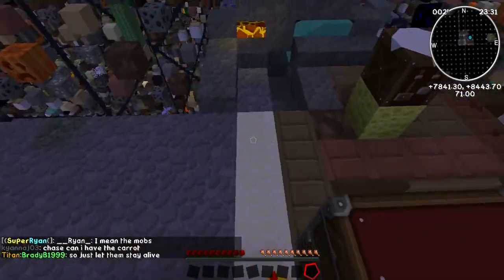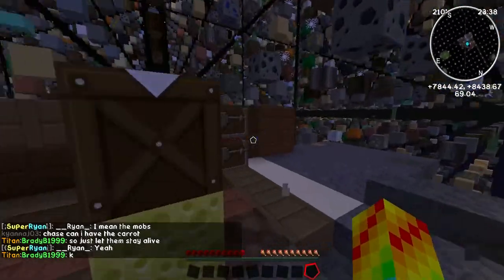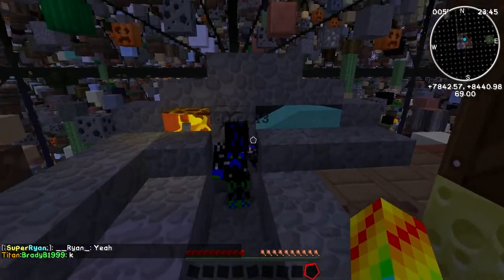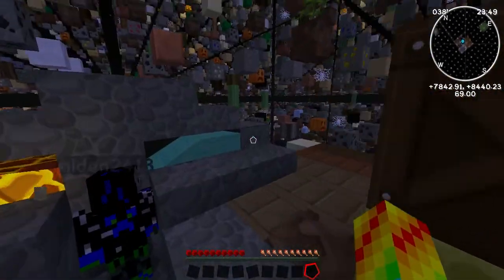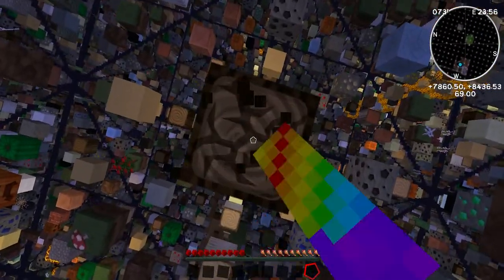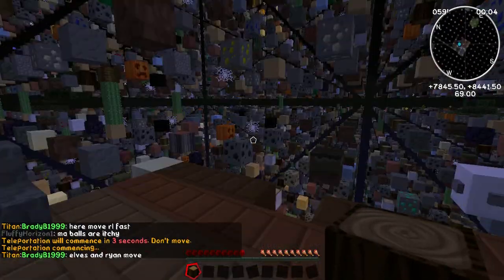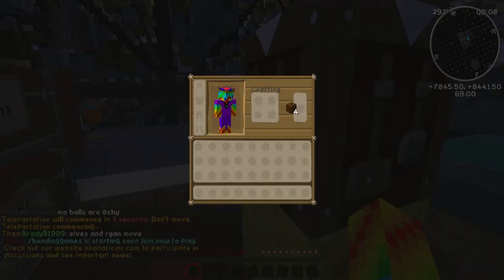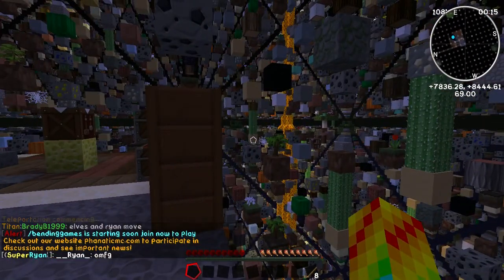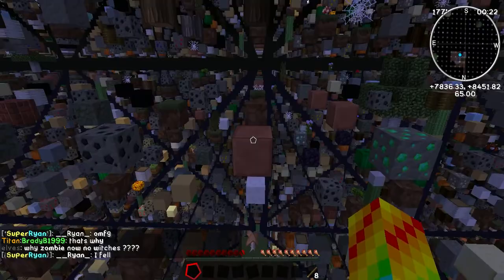I'm guessing this is gonna be like our main base. Is the cobblestone generally inside of it? Yeah, why not? Makes me feel safe. Can I have three cobblestone when I get back to the base? I'm gonna punch some wood. We still gotta make a tree farm. Yeah, we do. I can't find any saplings, though. Dude, there's a sapling right in front of our base. Really? Where? Behind the wall that you covered. Okay, now I found it. There's two, actually. There's one underneath it.